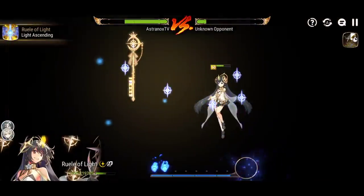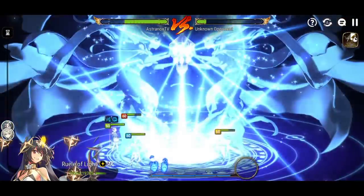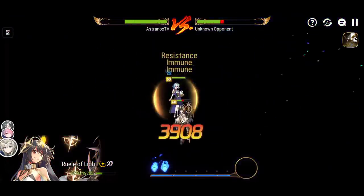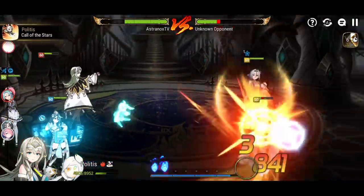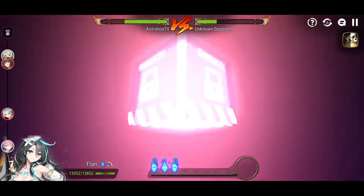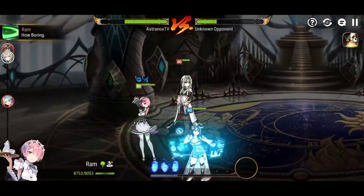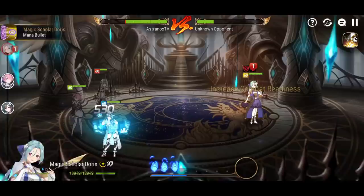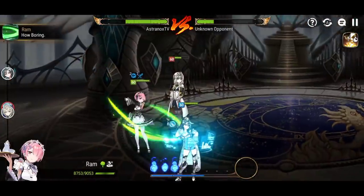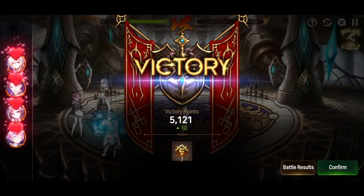I usually climb with Strass — you can check my video on that. I was able to do solid damage but the battles are longer. You can't just turn on auto with Ram because she doesn't penetrate defense like Strass. You need to strip, then soul burn Flan skill 3, then skill 2 to push Ram. I don't have skill ups on Flan — I wish I had skill 2 maxed to push combat readiness further. Ram only has 144 speed, which is not enough in high Champion where enemies have a lot of speed and can cut between your setup.